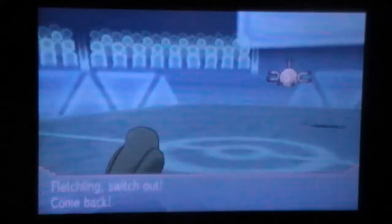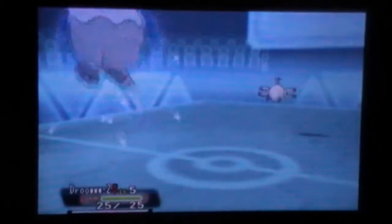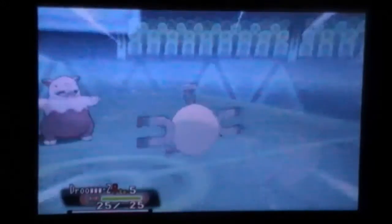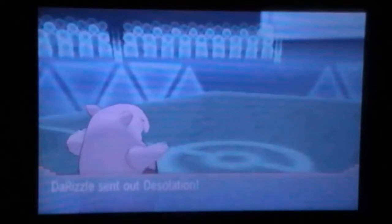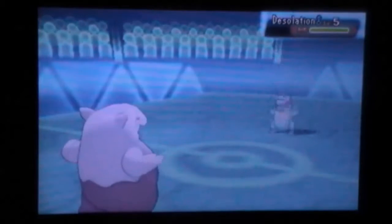I went for the Protect right here because I wanted to get my Guts off. I felt like his Magnemite could be scarfed, so I decided not to risk it and just switched out into my Drowzee, because Drowzee can take those hits — it's an especially defensive Drowzee. It looks really cool, honestly — look at Drowzee with those hands and its nose. I really like Drowzee; it's one of the better designs they made this gen.